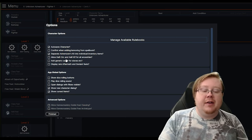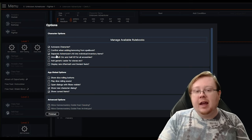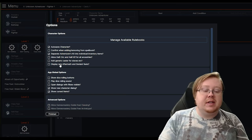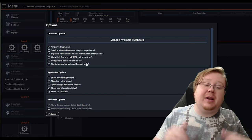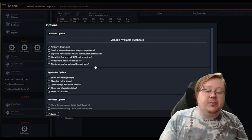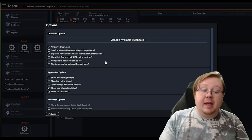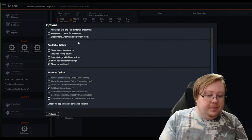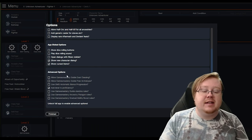There are half-Orc and half-Elf ancestries here, which is an interesting variant rule — not a lot of people even worry about it, but it is there. There are also Display Rare, Aftermath, and Deviant Feats. For your first character, I don't recommend this one. Aftermath and Deviant Feats are for characters who have run-ins with unique creatures, so they're not anything you're going to be starting off the game with anyway. You can also see some dice options, because you can do dice rolling in here, and some advanced options.